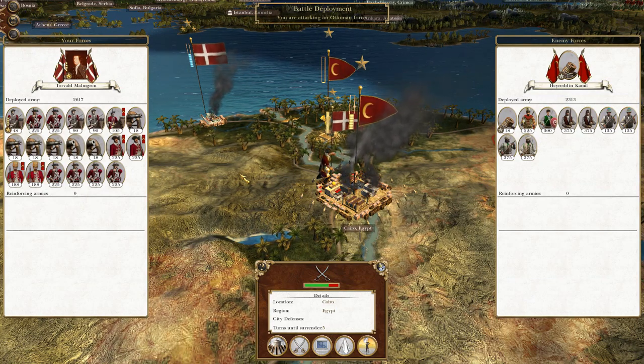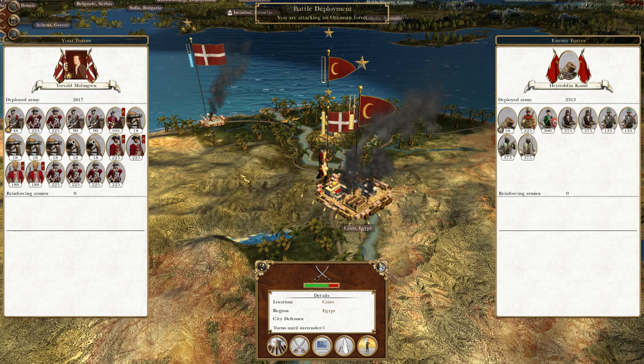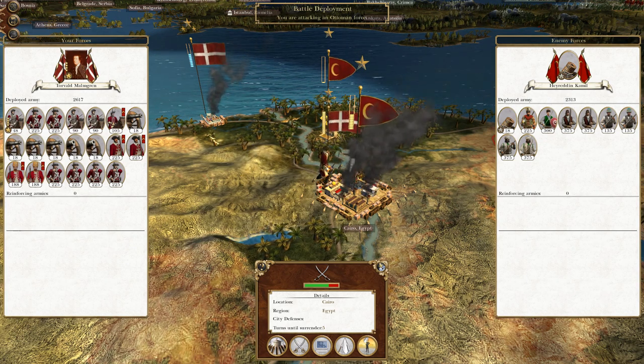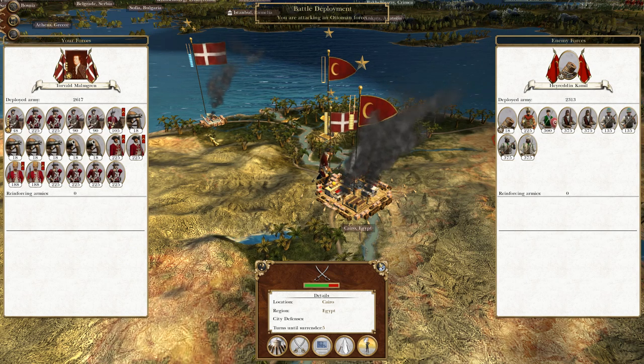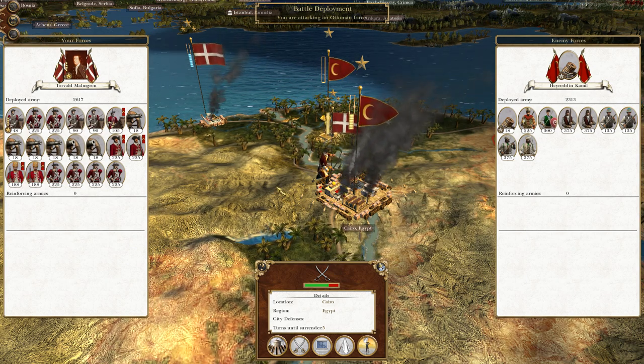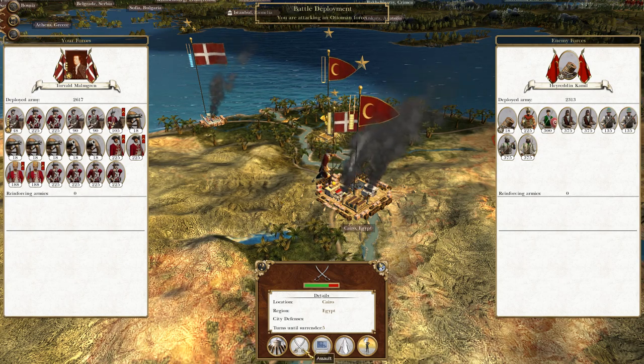What's up guys? This is TheRofeman and I am here to bring you to the next episode of my Empire Total War Let's Play as Denmark. Picking up where we left off, we have conducted a bit of an end around and we are deciding to flank the Ottoman Empire and we are attacking Cairo. So without further ado, let's attack.